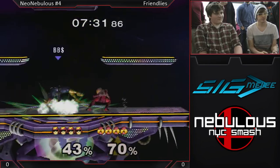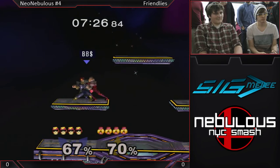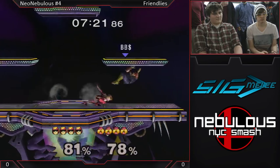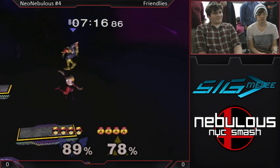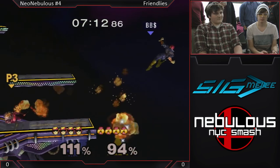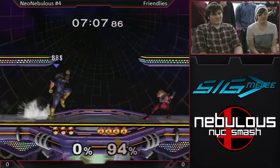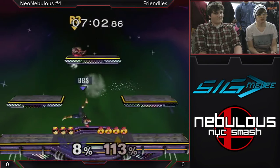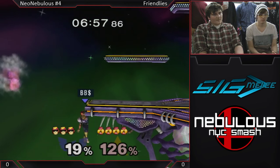We're in. So we have Caleb from SBU in Port 2 with Captain Falcon. And the other Captain Falcon player — this is Equal. I heard he took out an entire team on his own. So this is Stony Brook versus Manhattan College. Manhattan College going in with the Sheik in Port 3, and Stony Brook University is Port 2.